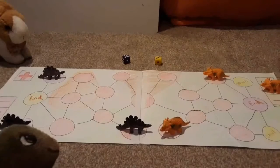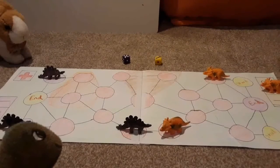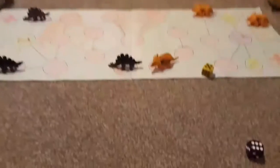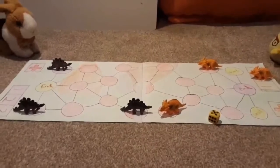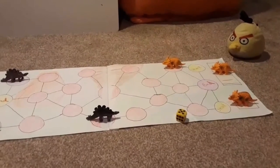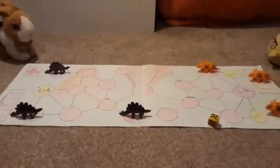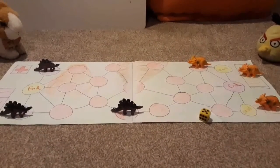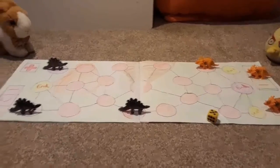Ooh, it's duel time. Chuck, you roll your die first. A five and... a six. That means Chuck goes back to the infirmary. No! This is not good.